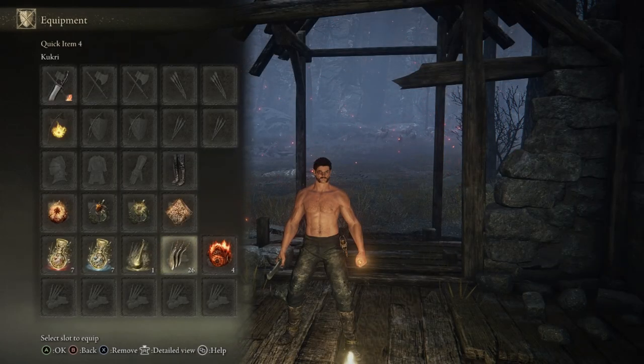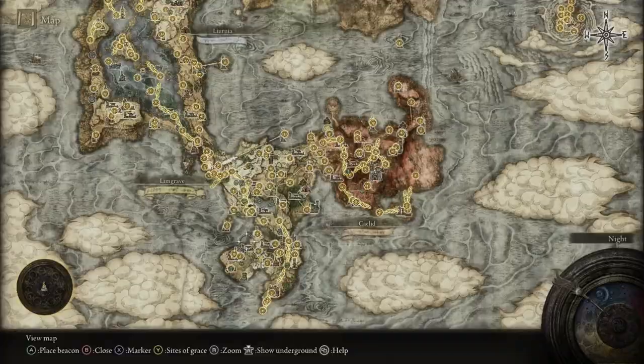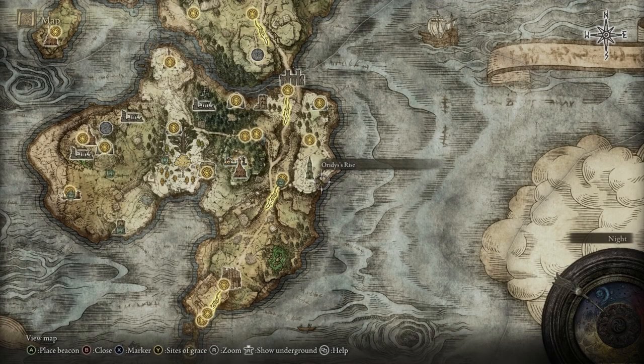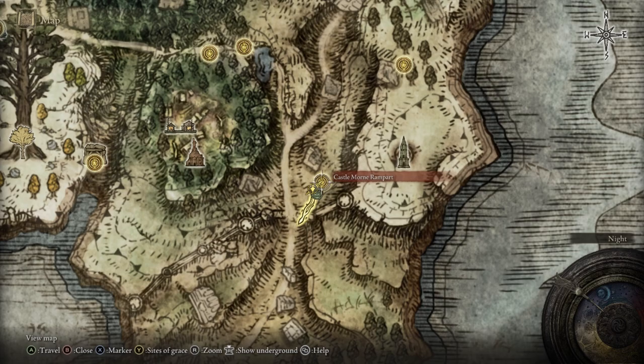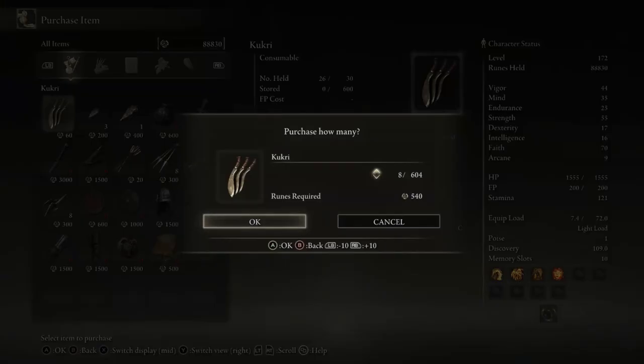Another thing that fits really well with this build is Kukri knives — being able to throw them at enemies is something Kano does in the games. You can't craft them, but you can buy them in the Weeping Peninsula. Take the Castle Mourn Rampart Site of Grace and the vendor will be right there. You can buy an unlimited amount of them.